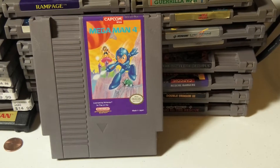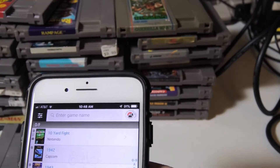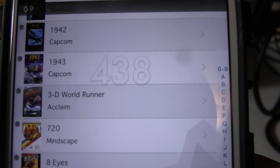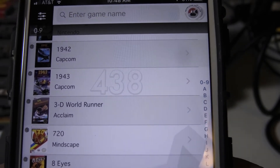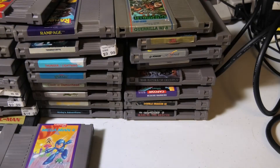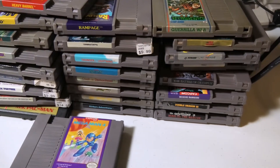I just got these all checked in. Let's go back to the collection — we now have 438 different NES cartridge titles. It's pretty exciting; games are getting harder to find, at least without going to eBay. Thanks for watching — post all your comments below, I'd like to hear your Craigslist stories and how your collecting is coming along. Click another video and be sure to subscribe for more retro gaming videos. Thank you!